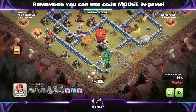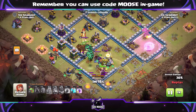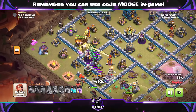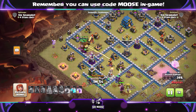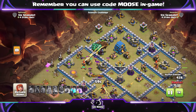We've sent in the Lava Hounds towards that air defence and used the Grand Warden ability nice and early. Now this isn't going to be as powerful as the previous attack or the next one we're going to check out, but it's just totally different and it's a lot of fun. It's a sort of attack if you're doing some friendly challenges in your clan, or even if you want to try it out in the war after a bit of practice. People are going to watch and think, wow, that's different — that's pretty impressive.